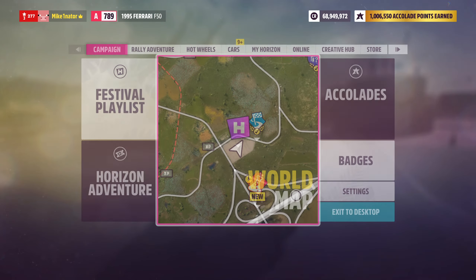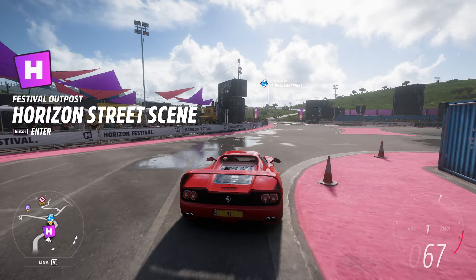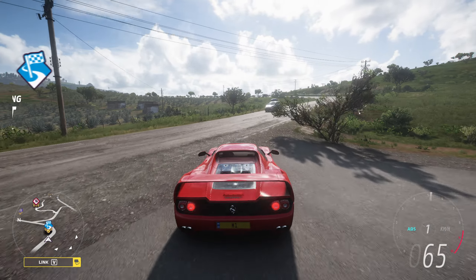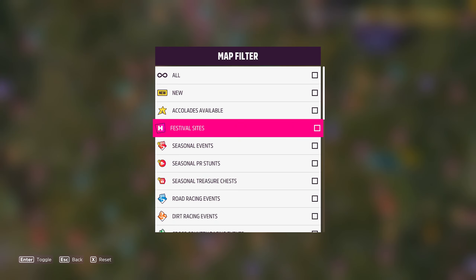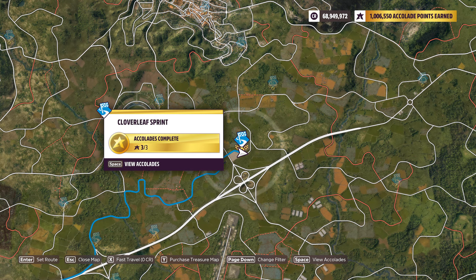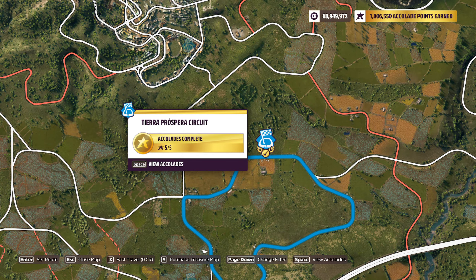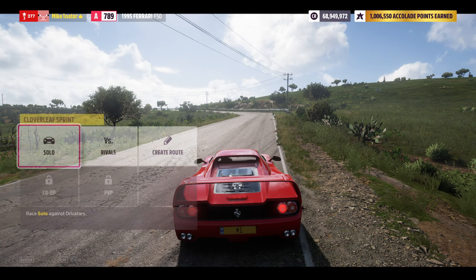You can do it in the stock car. Now the third chapter: you need to win a road sprint race, which is one of these. If I go and select them again, you can see they have a road in the image and, of course, it says sprint in the name. This one says circuit and it has an enclosed road. So go to the Clover Leap Sprint, doesn't really matter.